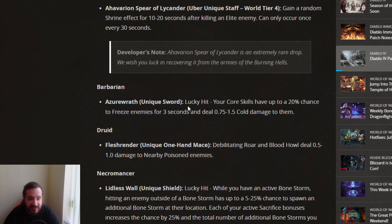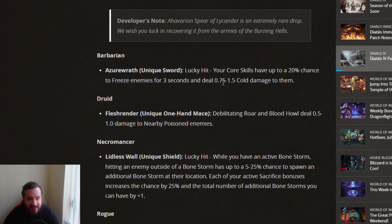The next one is a regular unique, the Azeroth, another item from Diablo 2. Lucky hit: your core skills have a 20% chance to freeze enemies for 3 seconds and deal 0.75 to 1.5 times cold damage to them. Not bad. Overall I think it'll see some use, especially for barbarians, because it's purely for the barbarian.